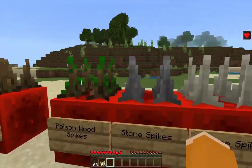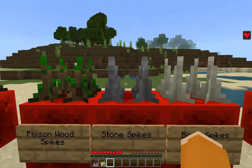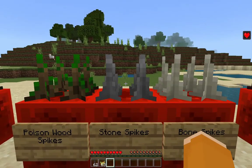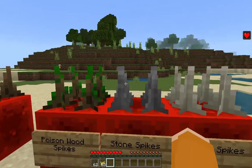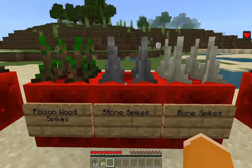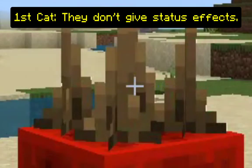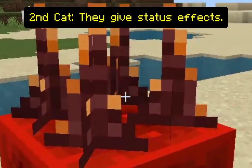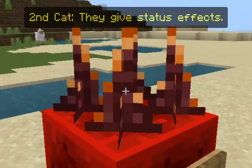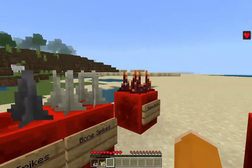Now with the spikes: the spikes do not deal a lot of damage in general — just half a heart of damage — and their damage depends on how high the player falls. They kind of aid the player's death from falling. I'll split the spikes into two categories: spikes that do not give status effects, and spikes that do give status effects when stepped on.